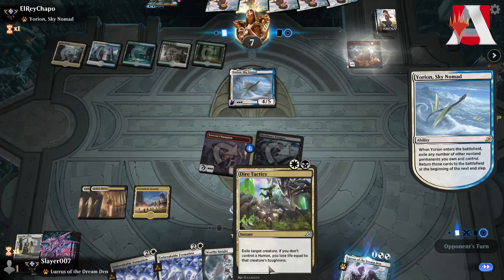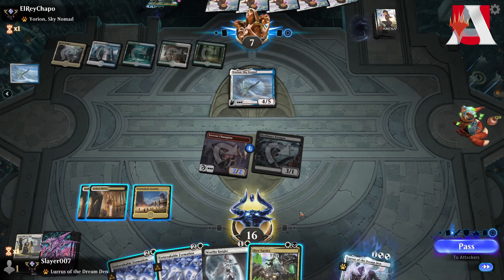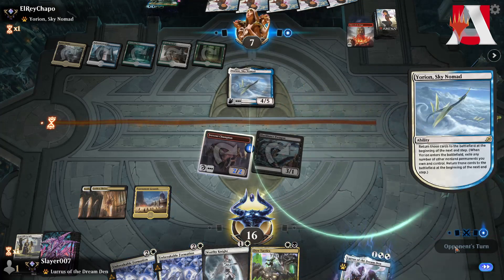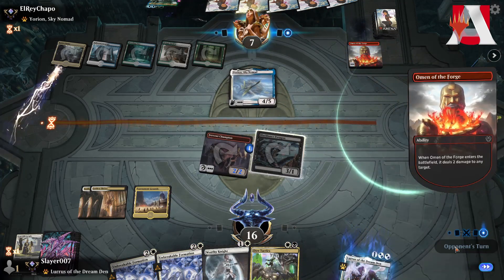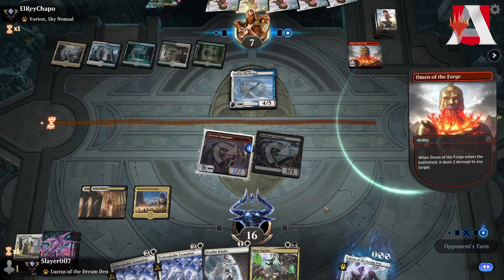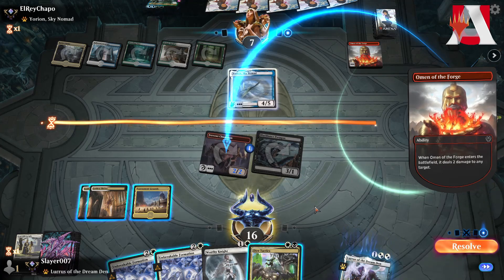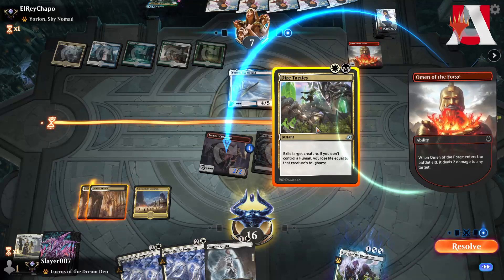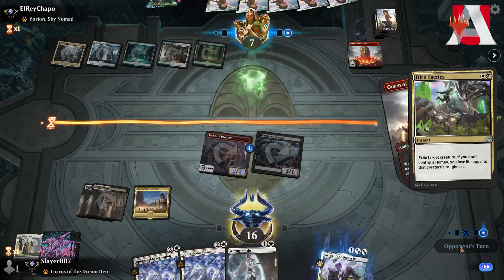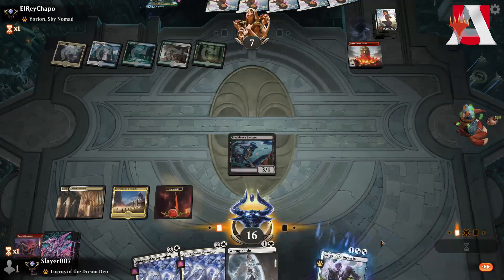We wait for the Omen of the Forge trigger to see what they target. They target the Fervent Champion, so we use Dire Tactics on the Yorian — that resolves, it gets exiled. We lose the Fervent Champion, that's okay. We draw a nice land, attack them for 3, pass the turn.